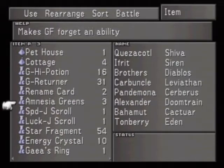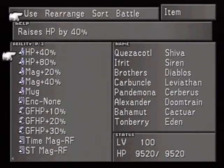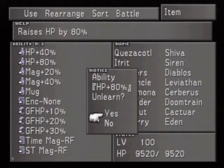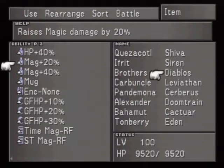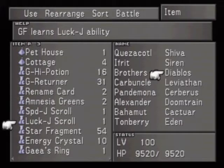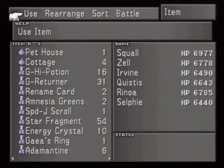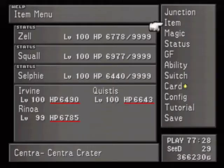One more thing — we want to use the Luck Junction scroll we got from Odin last time and give it to Diablo. I'll have him forget HP Plus 80% since it's overkill at this point. Now Diablo has the Luck Junction ability learned.